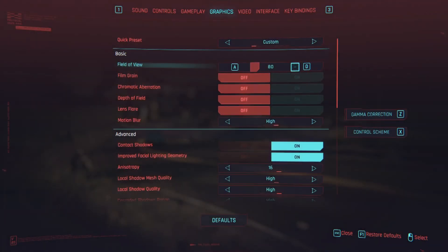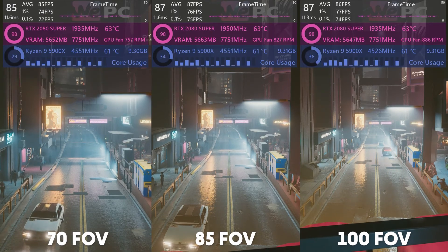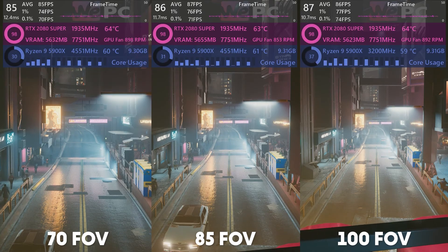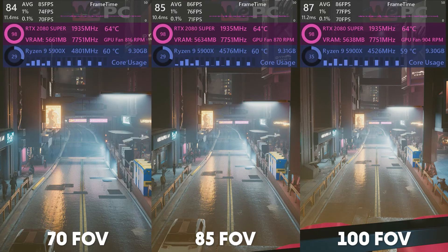First up is FOV. FOV made very little difference in any setting. This was surprising as I figured that with more pixels on the screen, the GPU would have a harder time pushing out each frame — apparently not. Not even in more intense fight scenes did I see a shift in average FPS. The results are basically the same across 70, 85 and 100 FOV. This setting is entirely up to you.